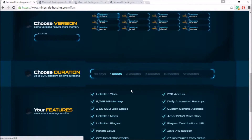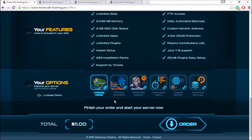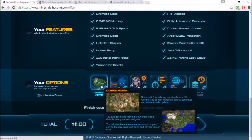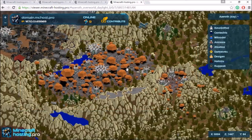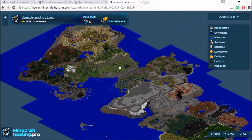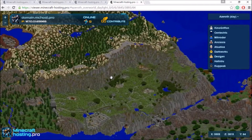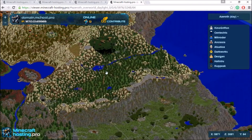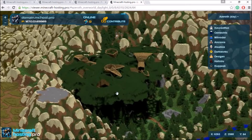Today I'm going to show you guys how to use their live map option. It's a brand new addition that minecrafthosting.pro just came out with and it is absolutely amazing. Here's a little demo of what it looks like — basically it's like a 3D Google Earth of your server. It's sort of like the plugin Dynmap but a little bit better. I definitely recommend this for an SMP or Towny server, and maybe even a prison server, but probably not for factions because players can see each other's bases.